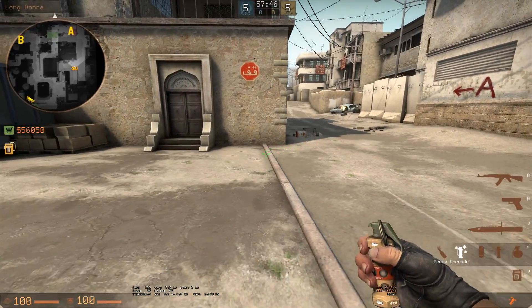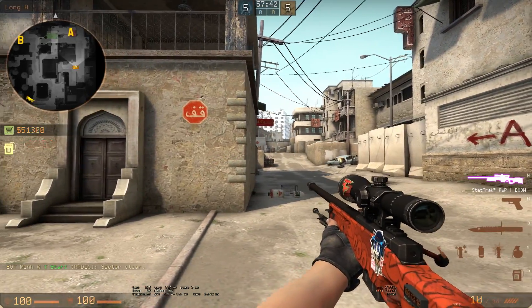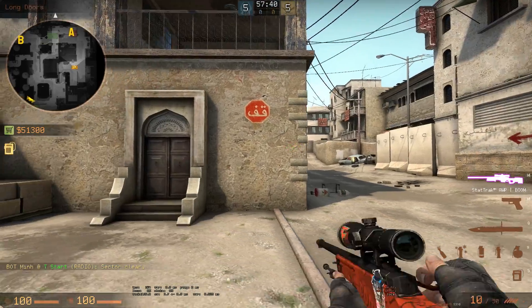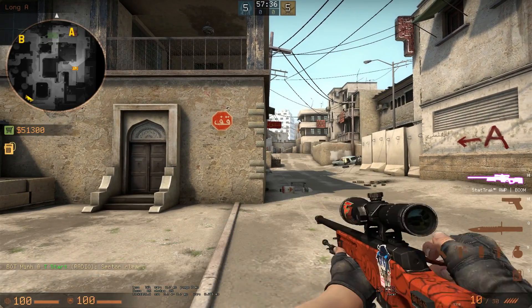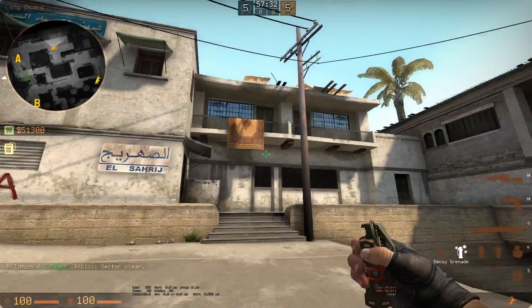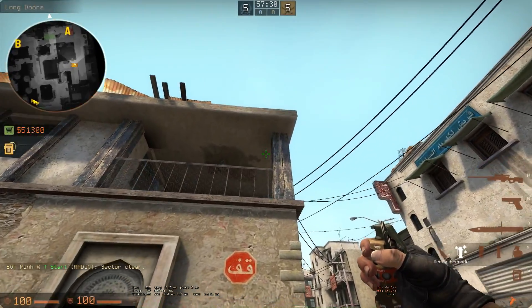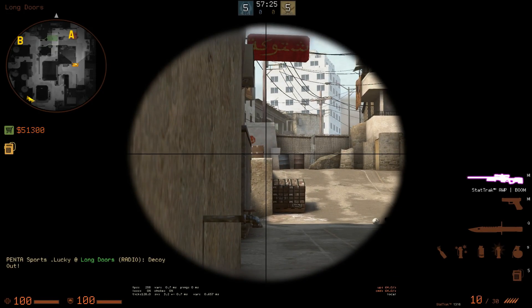The first use is pretty obvious. For example, if you're an AWPer in a fight with another AWPer and you're just trying to peek him and waiting for him to re-peek, what you can do is get out your decoy, throw it a little behind you, wait for the peek, and then you hear the shot. He most likely is going to peek after he hears that shot, so this essentially sets you up for a better kill.